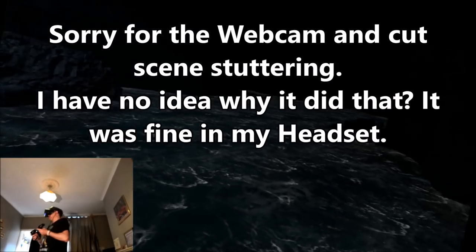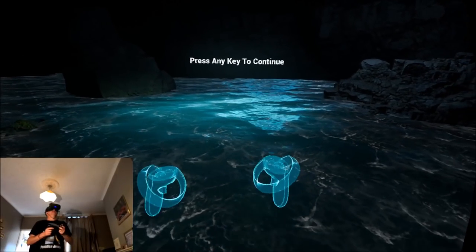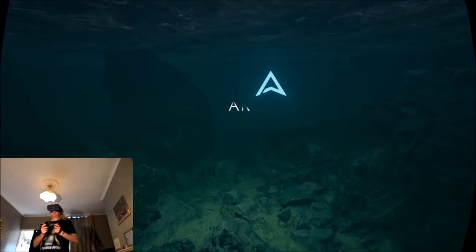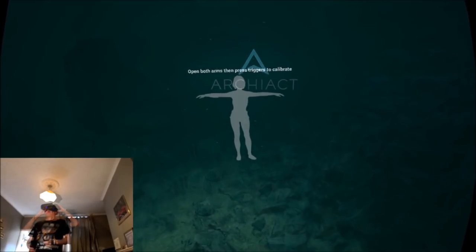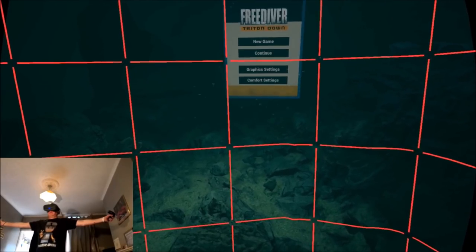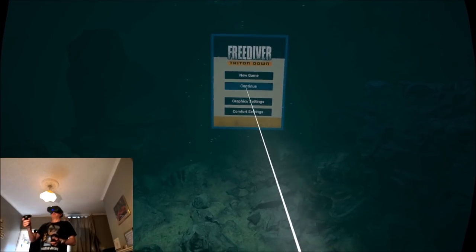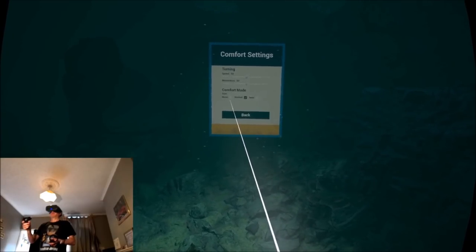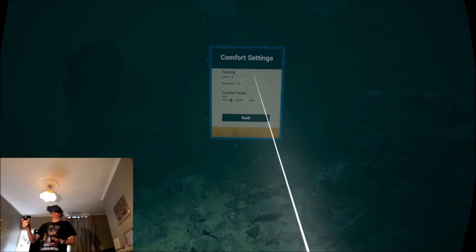Okay, here we are in the game. I'm in a pool of water or cavern. Press any key to continue. Okay, I am now underwater. Open both arms and press triggers to calibrate. Quick look at the settings - graphics, I'm going to leave all that alone for now. Comfort settings - none, turn that off. Okay, let's start a new game.